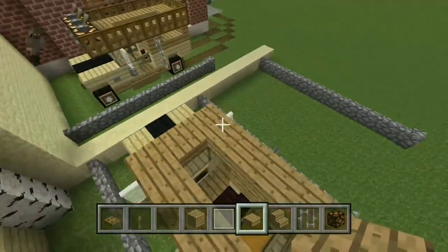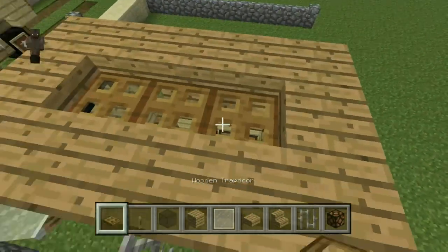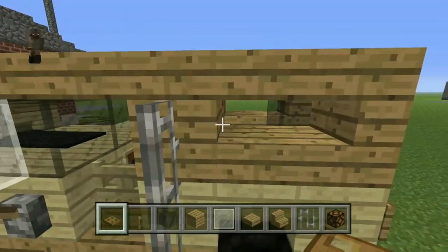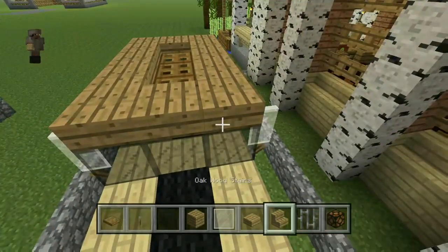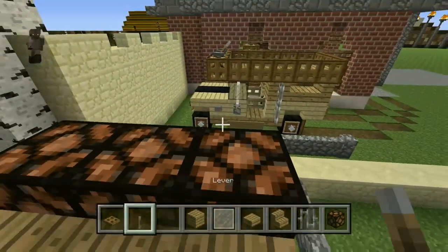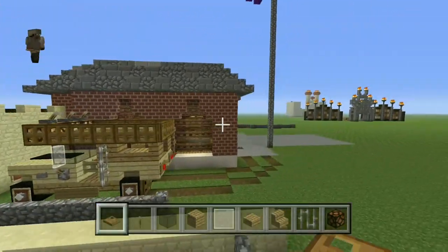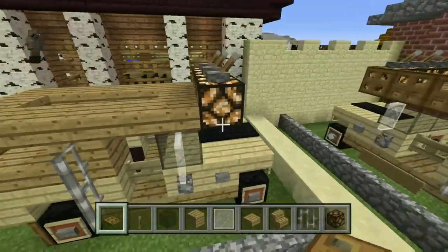Put trapdoors across the top part and put your redstone lamps across the front. Put your trapdoors inside as well — that gives you a way to escape if something were to happen, like if you fall into a river and the car gets stuck. Leave the redstone lamps on top so they light up. These are supposed to be like antennas, so you can just put your trapdoors on top and you're done with this car.